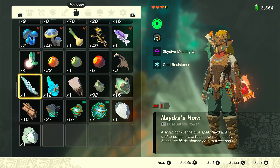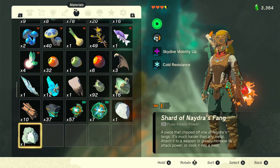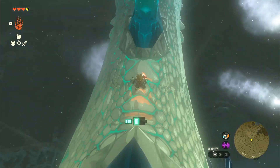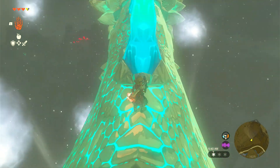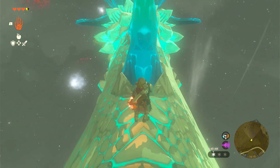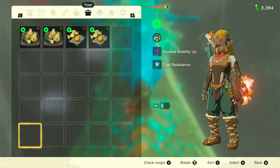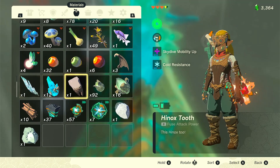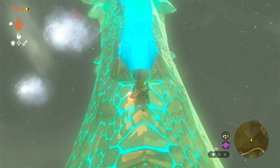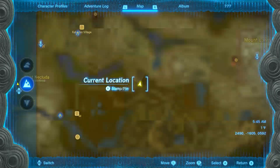We have acquired the scale and the horn — so three items are done. We're just left with the claw. I'll pause and be right back. The dragon is finally glowing and so it's ready to be farmed. I'm going to save the game here just so I know where exactly I am. To demonstrate, I do in fact have the fang, the scale, and the horn — we're just left with the claw. We are in the Eldin region.